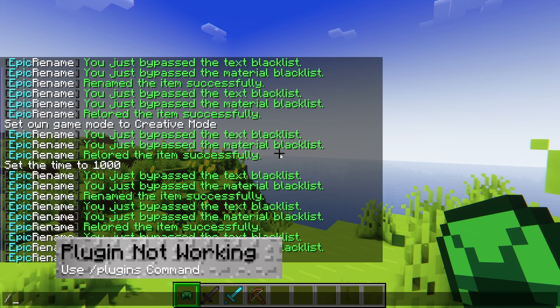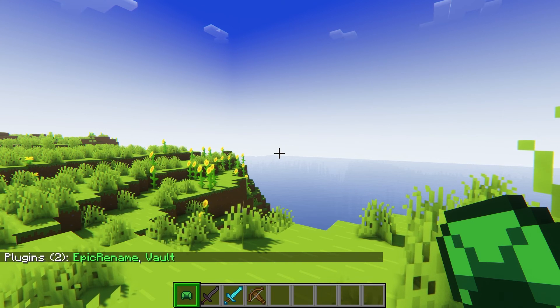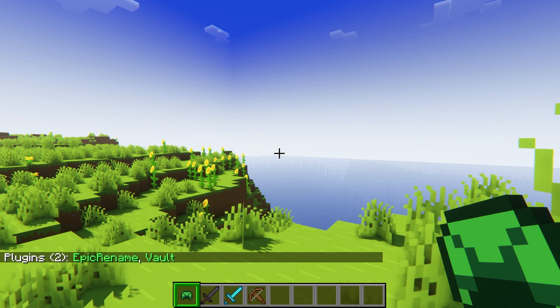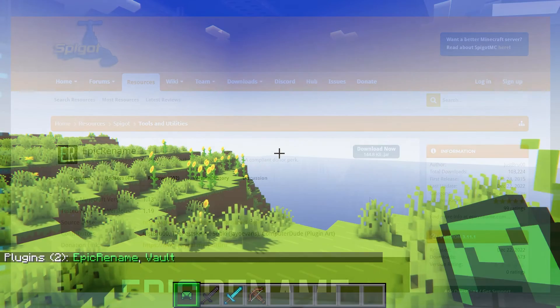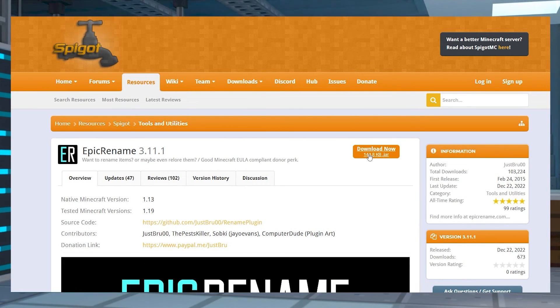If the plugin isn't working, then make sure to use the /plugins command in game to confirm if it's enabled. If it is red, or if it's not showing up at all, then make sure you're using the correct version of the plugin to match your server, as well as making sure that the server that you're running is plugin compatible, like Paper or Spigot.